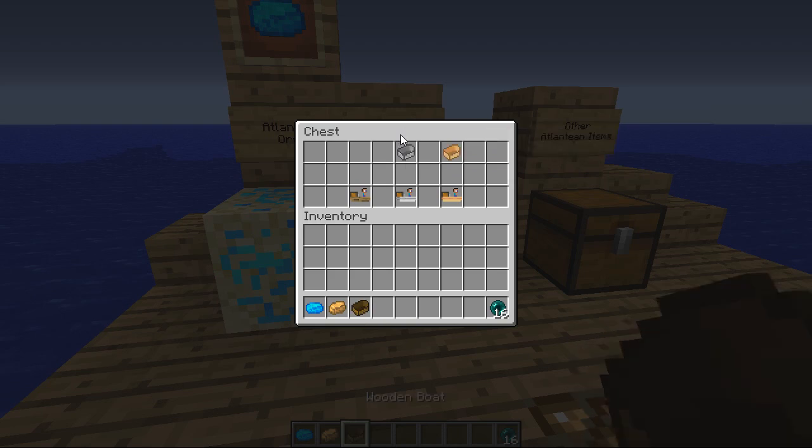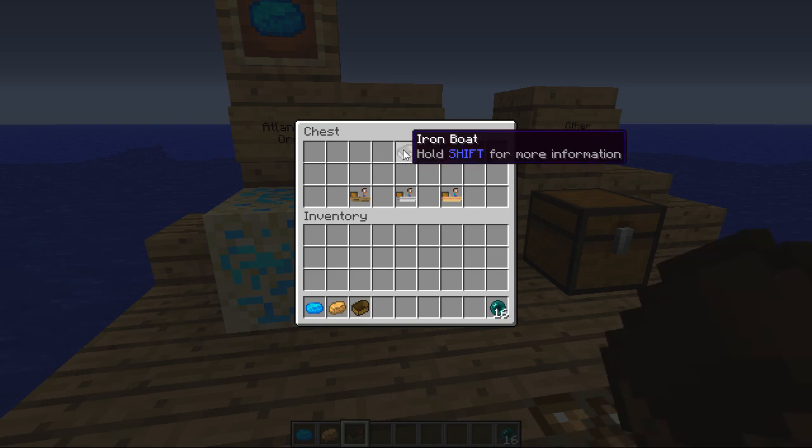So we've got the wooden boat, the iron boat — a little bit tougher, description says 'a boat made of iron should last a while' — and then the Atlantean boat made purely of Atlantean, described as almost indestructible. Let's have a look at a couple of these.